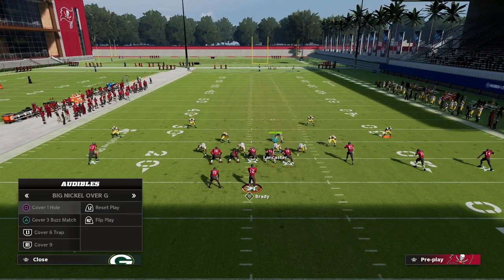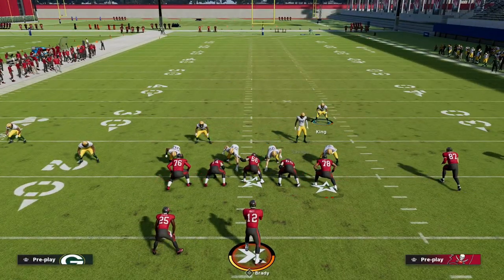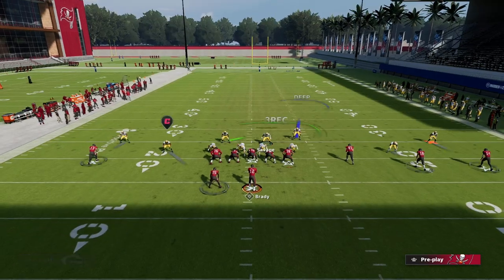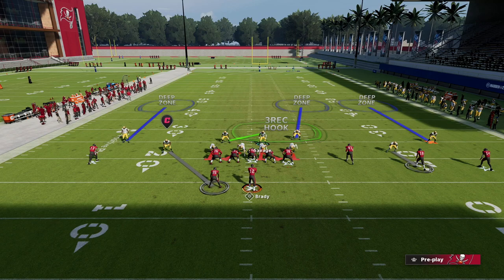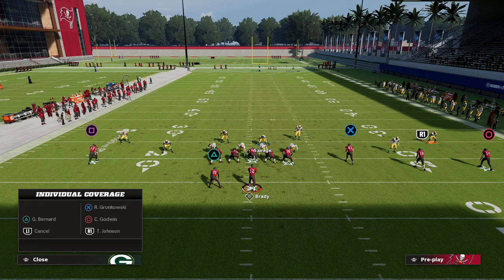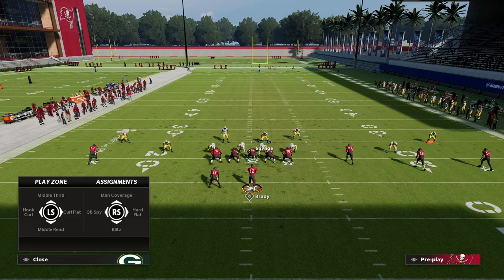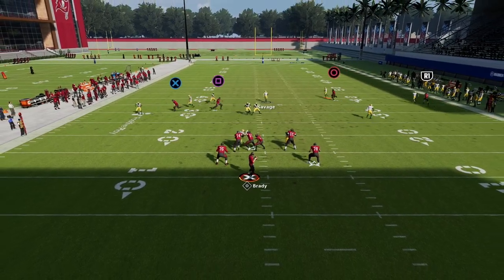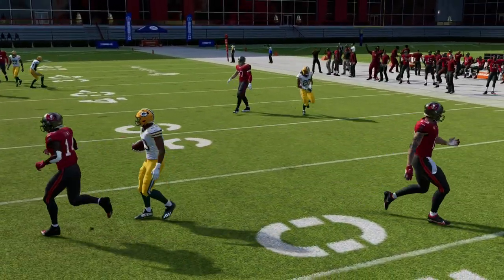You can also do this out of cover one hole. One cool part about cover one hole is you get pretty decent man coverage. With Big Nickel the formation aligns really well — you get really good alignment. Inside quarter the backside safety, outside quarter the other side — those three quarters are really, really good. You could also add curl flat defenders on both sides with a bluff blitzer for the running back. This coverage is very good — where are you really going to throw? The defense just locks down.